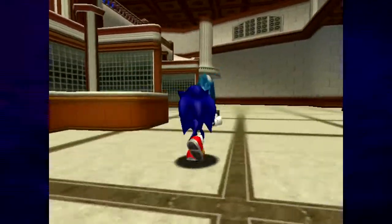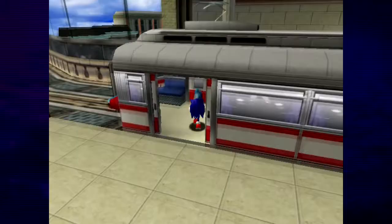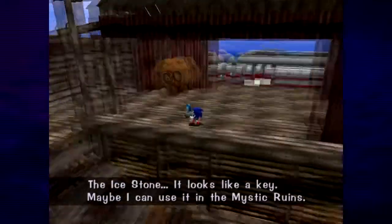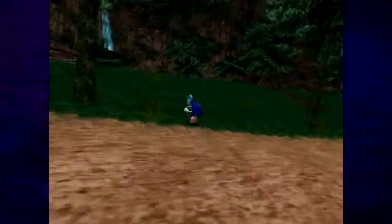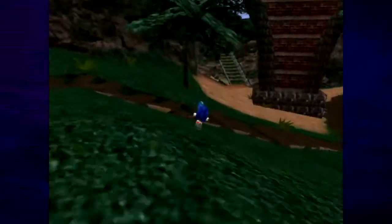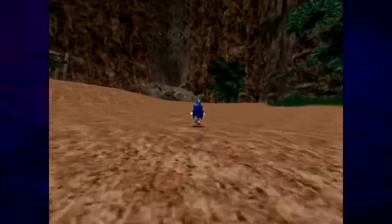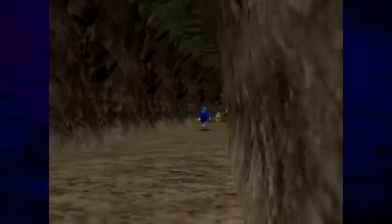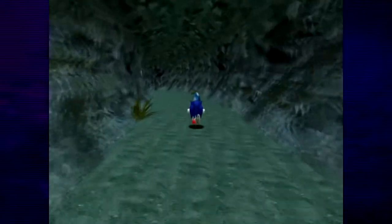The second one - the homing attack - we can tie into Sonic just getting older and getting stronger. In this game, Knuckles and Tails don't have the homing attack. So maybe: Sonic, after he beat Knuckles, is thinking 'he can glide, why can't I propel myself forward through the air?' So he tries it, and that's what gives him the homing attack. But he's like - Knuckles has wings, how does he glide? To make it a story reason that even Sonic doesn't really get how Knuckles does what he does.